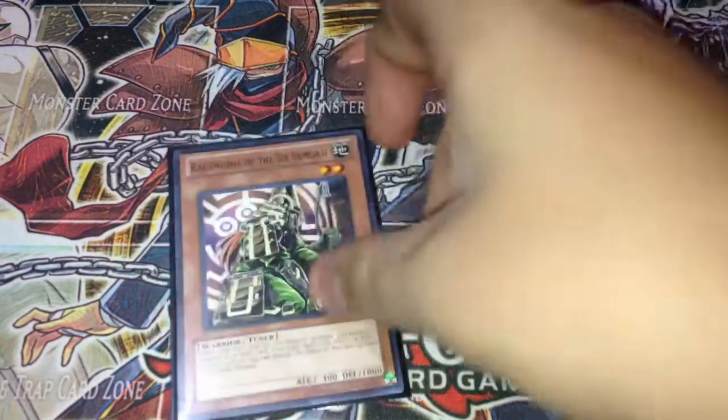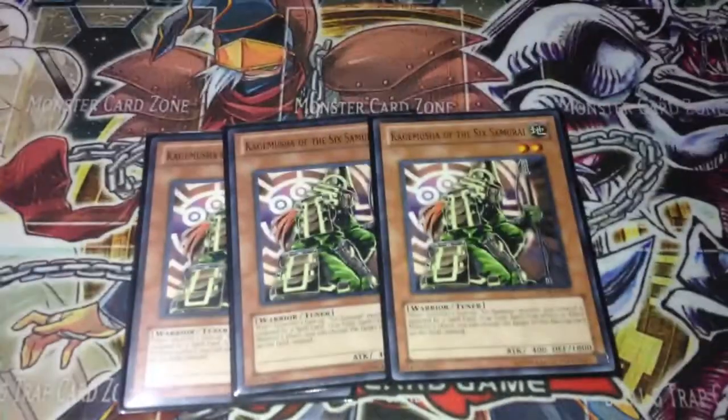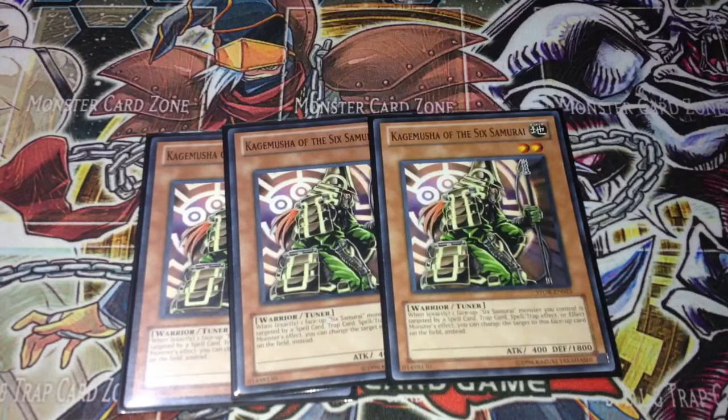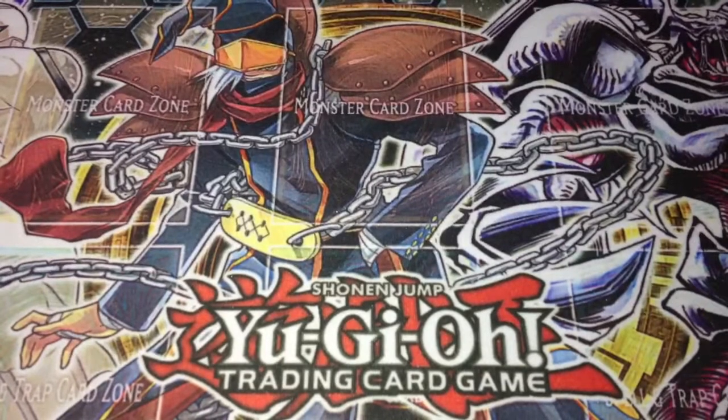Next up, I'm running 3 Kagamusha of the Six Samurai. He's the main tuner of the deck — helps you go into Level 5s, Level 4s, basically any Synchro. He's also an Asceticism target, much like everything in this deck except for a few cards I'll show in a bit. Main tuner of the deck, really good card, I like him at 3. And that's all for the monsters I run at 3.